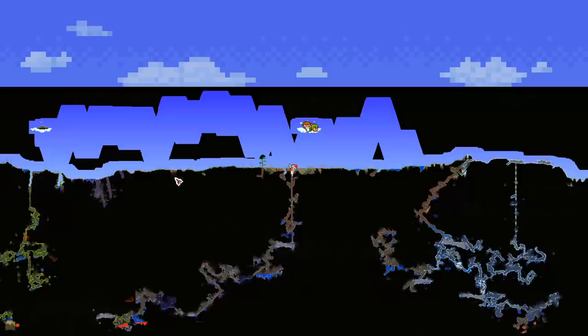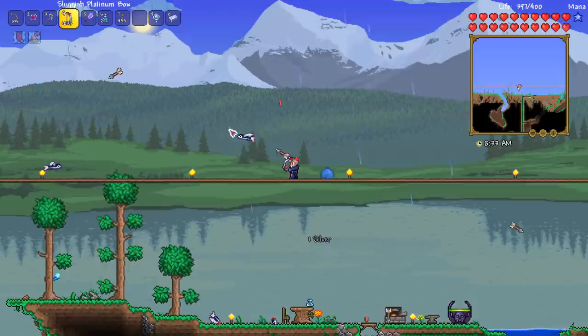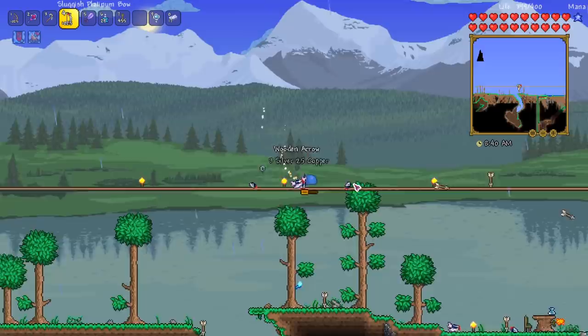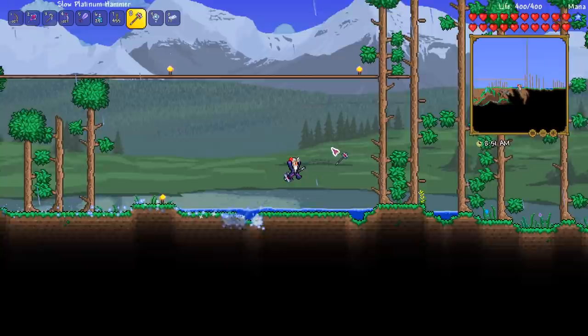The boss we killed last episode will now appear in the underground jungle, so we can go find her and see what she's all about. Or we could refight her right now and get another item to go find the new biome. Also, there's a brand new NPC at nighttime that turns into a boss or something like that. But we have to do a little bit of world maintenance here because, let's be real, the world is a little bit shoddy.